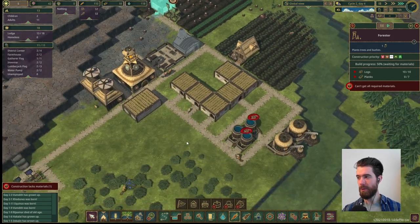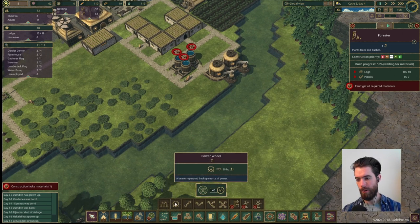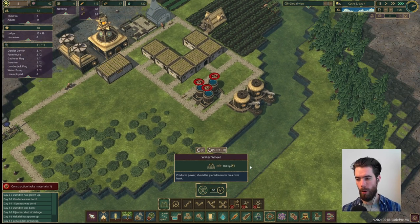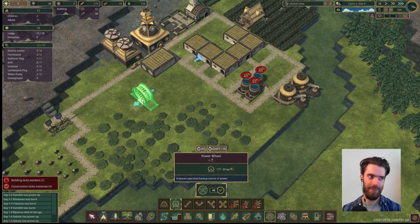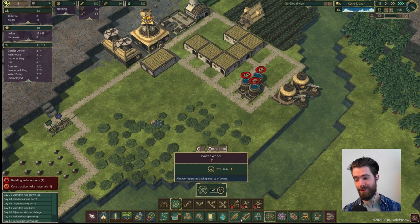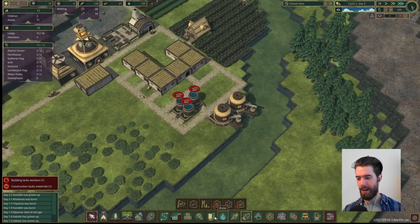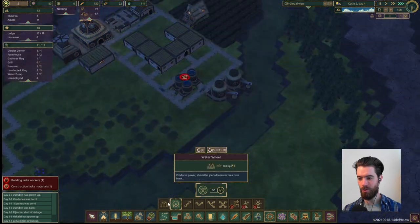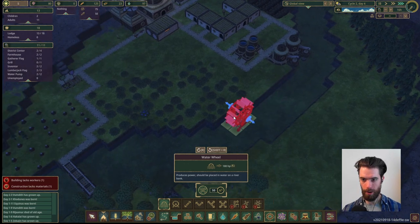I did not realize the forester also requires planks — okay, put a pause on it, we've got to figure this out. We're going to need the lumber mill going down, and the lumber mill requires power. So that means we're going to have to start creating power as well. Before any unlocks, we have two options: the water wheel, which we put down here with flowing water to generate power, and the power wheel, which is basically a hamster wheel you put a beaver in that gives you 50 horsepower — and 50 horsepower will exactly power a lumber mill. Right now, preferring to keep our population small, we're going to go water wheel and hope we don't regret it.